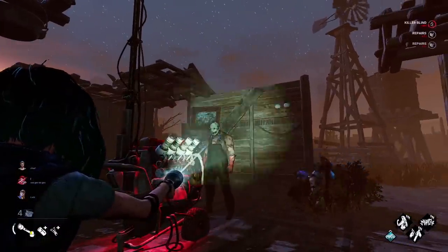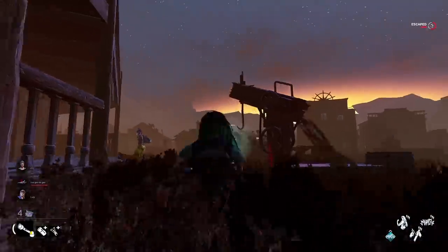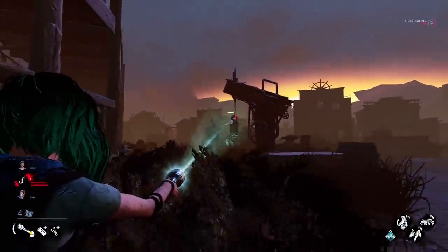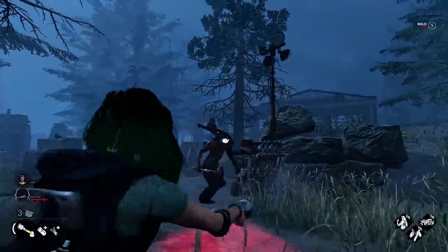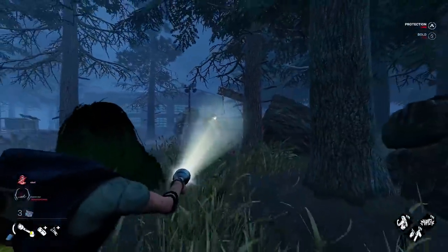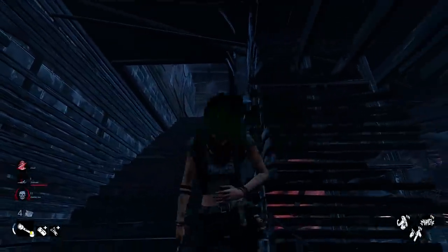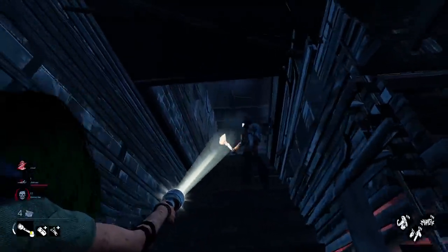You can also blind a killer who's stuck in an animation. Things like window vaulting, door breaking, pallet breaking, or survivor hooking are moments where you can blind the killer and they have no option to look away. It's almost never a good idea to try to blind a killer who is not stuck in an animation — like survivors who try to blind the killer while they're carrying a survivor towards them. Sometimes this will work, but a lot of times it will not.